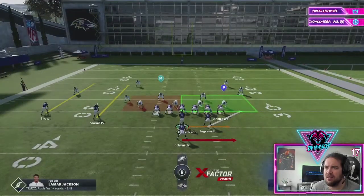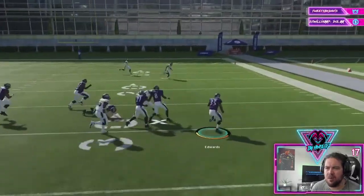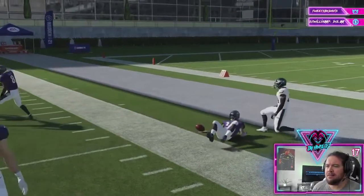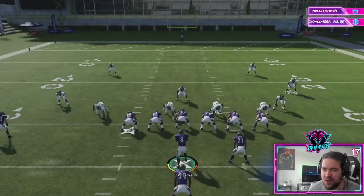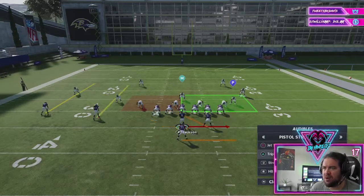Also remember, we can always still run it the base way. Lamar goes out there, gets physical, and makes a lead block. A lot of people know I ran this last year and it was pretty tough. Looks like it's going to work this year too — there are some other good runs in this playbook as well.